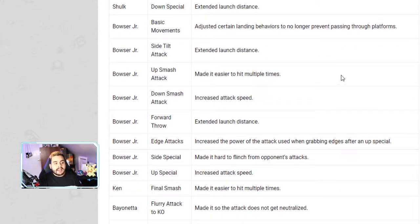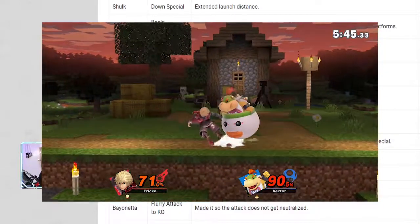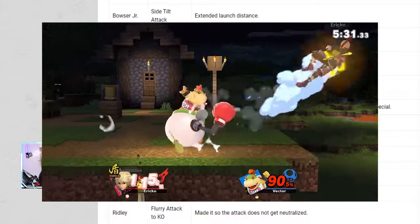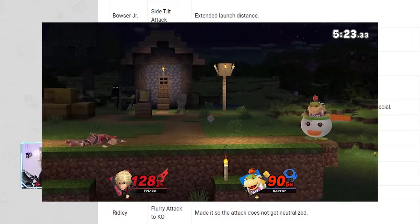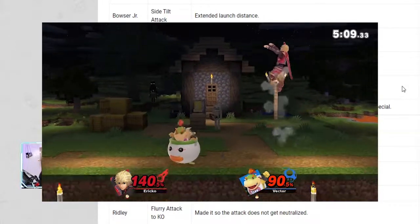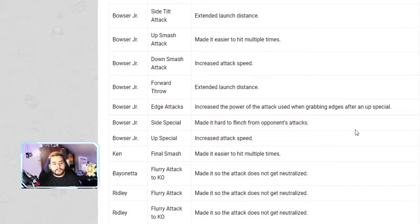Bowser Jr. got a lot of buffs. His basic movement has adjusted certain landing behaviors so he no longer gets prevented from passing through platforms. His forward tilt has extended launch distance. His up smash is easier to hit multiple times. His down smash has increased attack speed. His forward throw has extended launch distance. His edge attack has increased power. His side special makes him harder to flinch from opponent attacks. His up special has increased attack speed.